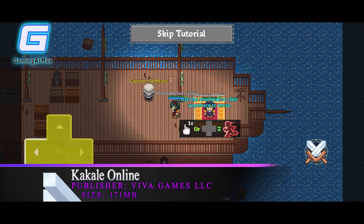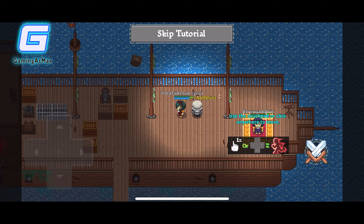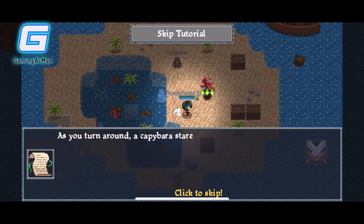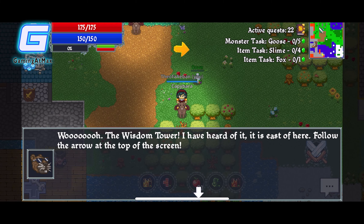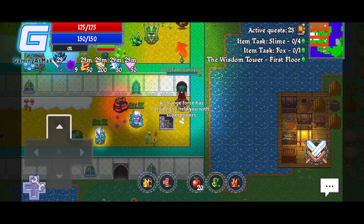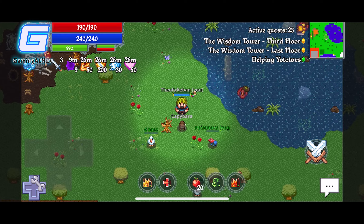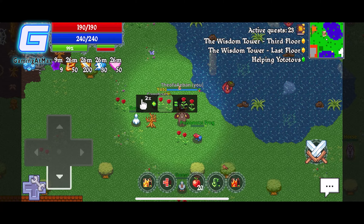Moving on to number four, we have Kakali Online. Kakali Online is a cross-platform MMO you can enjoy whether you or your friends are on PC or mobile. The gameplay is fun and challenging, and the system feels like a true retro MMO — the UI and tutorial are actually impressive. This game is seriously underrated; it even has voice lines, which is rare in low-size pixel games. The story is an absolute masterpiece, and the engaging quests will keep you from getting bored. The only downside is the long distances you have to walk, but there's a speed-boost skill to help.